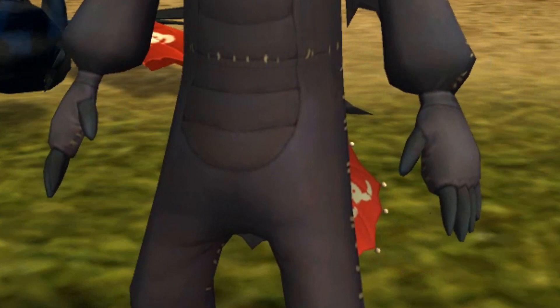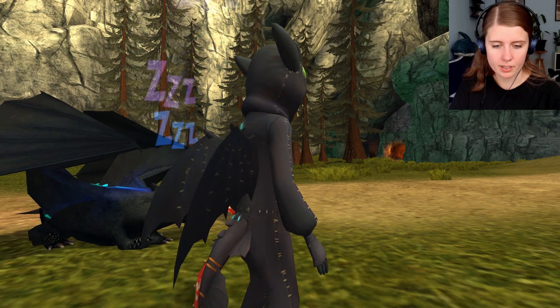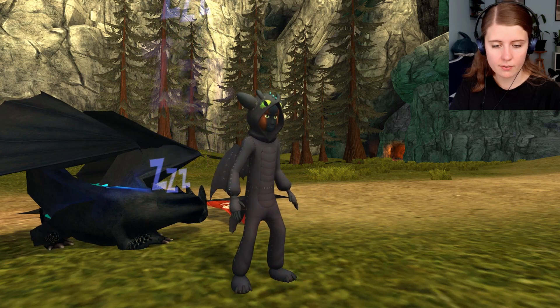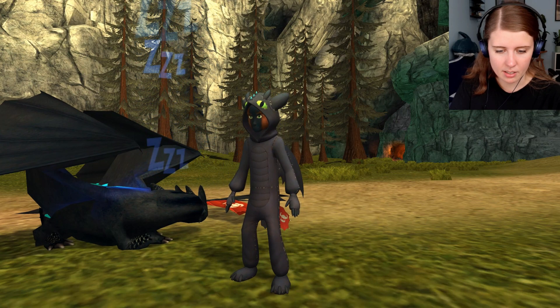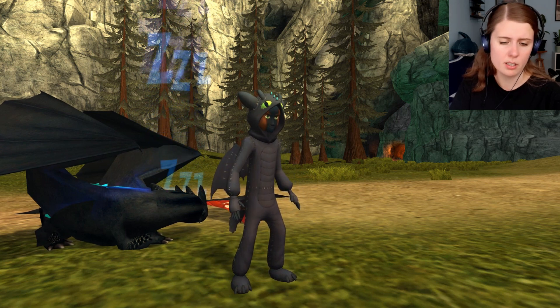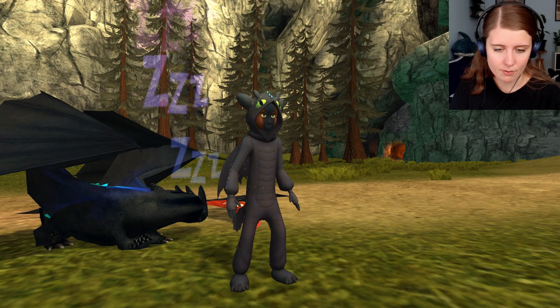The gloves have these claws — your entire thumb is a claw and your fingers are claws, and the overall glove is the same color as the rest of the outfit. It does this thing where there are only three claws on the foot but five on your actual hand. That makes sense from a practical standpoint since you need to grab things. But it's a bit of a weird contrast because Toothless has four — it's not that well thought out, but it's a small detail so I can forgive it.